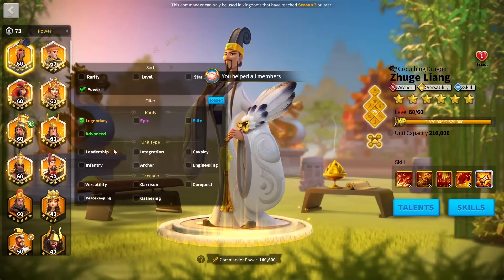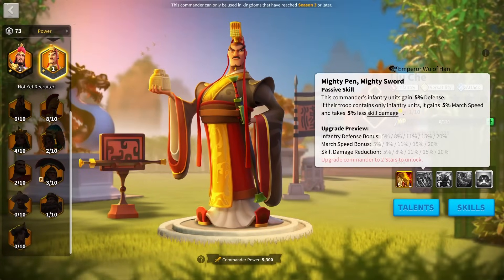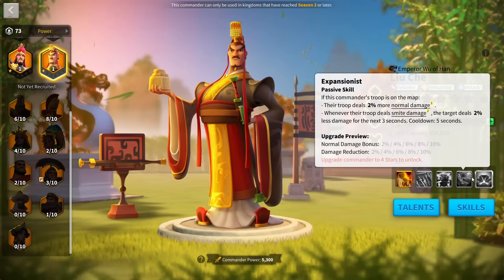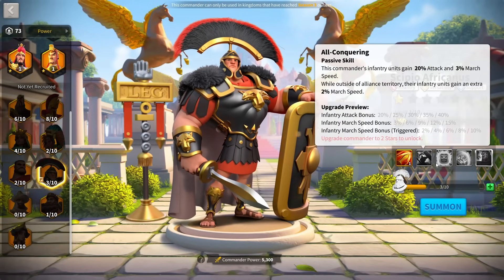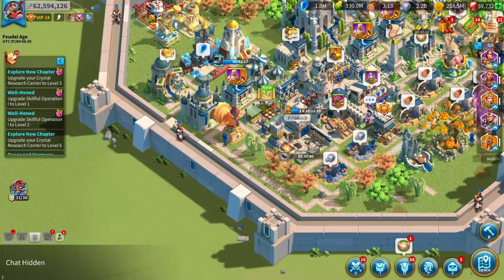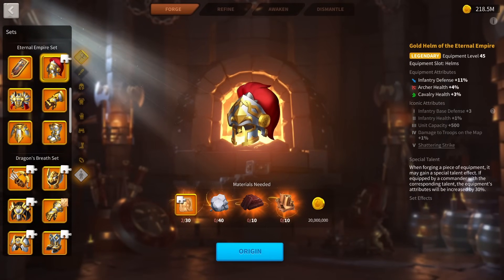But in the current infantry meta, if we look at a lot of the current commanders, they've got a fairly large amount of attack. Leo Chair has got a fairly decent amount of attack — he's got 20% just in his skills, and then a bunch of normal damage bonuses. And even commanders like CPO have got 40% attack. You can clearly see infantry are shifting, or have already shifted, towards a more attack-dominant meta.